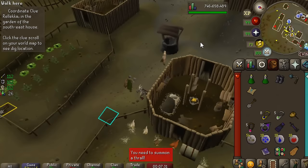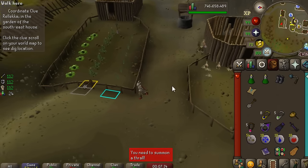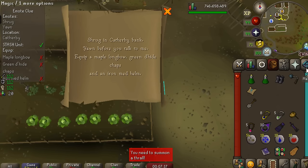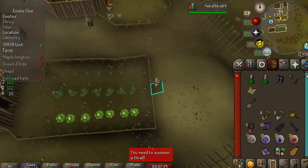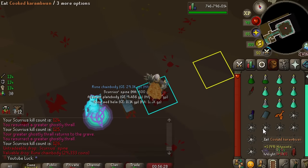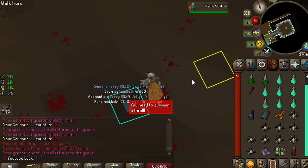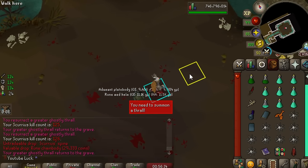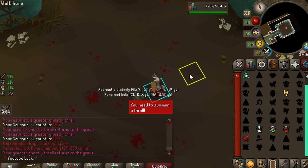We finally get our second Scurrius Spine at 126 kills. You're supposed to get one of these every 33 on average, so just never lucky, basically. This account is just so unlucky. There's our medium clue of the trip and another Scurrius Spine in the same kill - we got three of them, and I'm actually so excited to show you all what you can do with these spines.